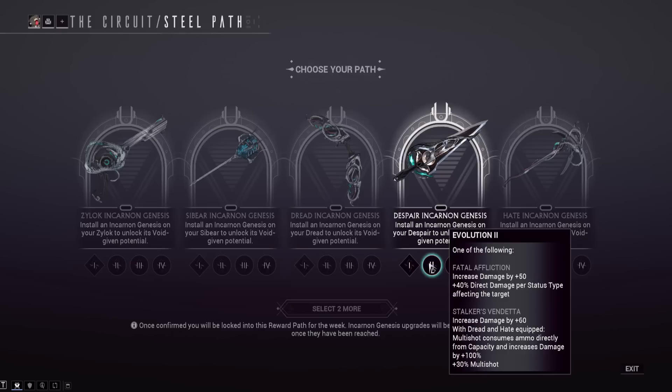Stalker's Vendetta is the other tier-one option for the Despair, giving plus 60 base damage instead of 50, but requiring the Dread and Hate to also be equipped. With those equipped, multishot consumes ammo directly from capacity, increases damage by plus 100, and gives plus 30 multishot. It's unclear whether the plus 30 multishot requires those weapons equipped or not from the wording. These are both very powerful options, but Stalker's Vendetta is situational without the other stalker weapons.